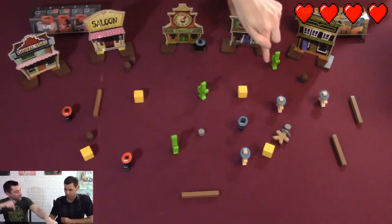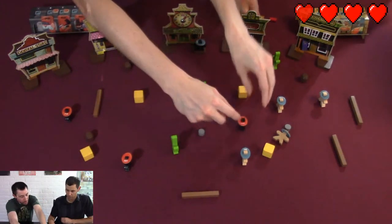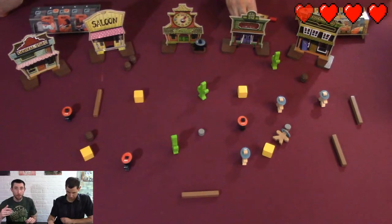Turns alternate by flipping over this hat to show that a character has activated, which is a pretty nifty use of the components. You keep going until either all the characters on the opposing team are eliminated — they have two or three hit points — or you satisfy the winning condition. That's the rules right there, pretty simple to teach anybody.